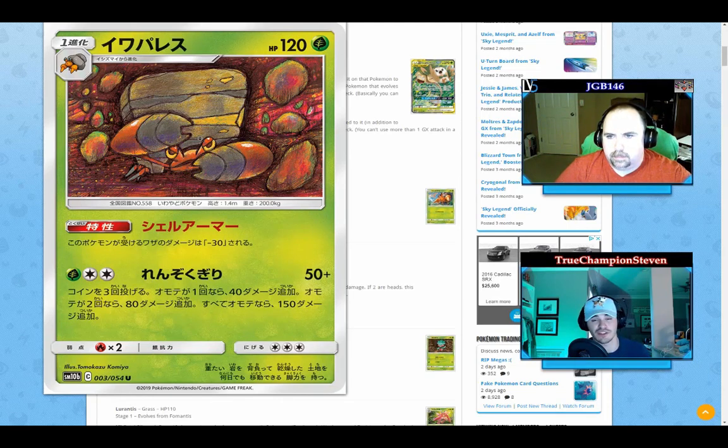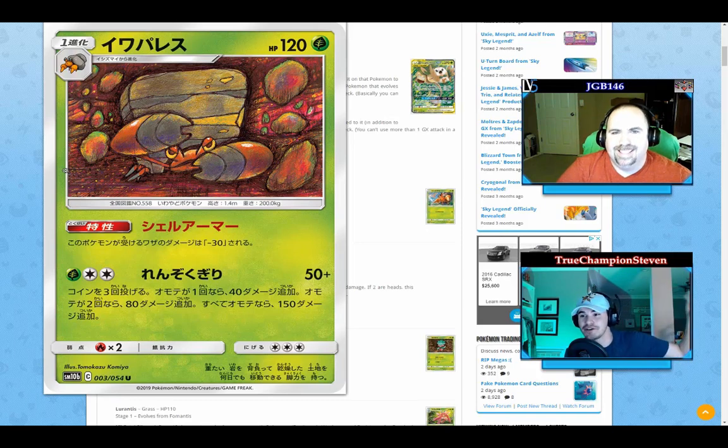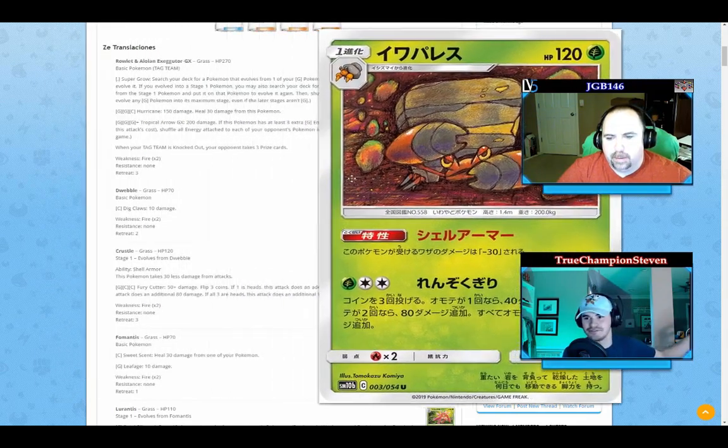Various cards in the Sky Legend set that reference that triple tag team through their artwork — like Dwebble and its evolution Crustle — may or may not be in the set. We'll note things like 'oh, there's Articuno artwork, so we probably won't get this,' without going too deep into speculation on speculation. By the time these videos come out, we'll probably have a completed set review anyway, so we might just be talking out of our butt.